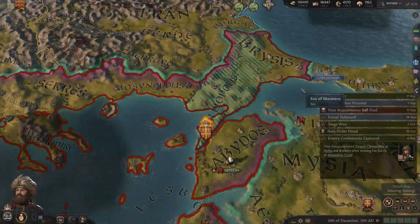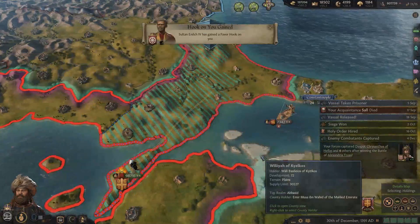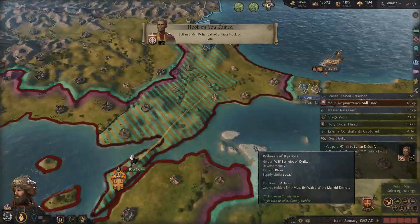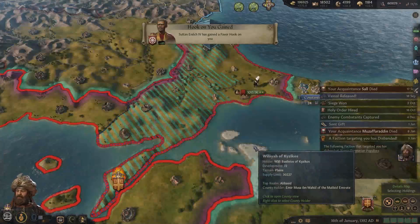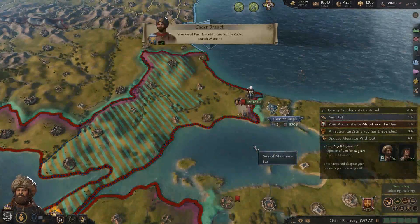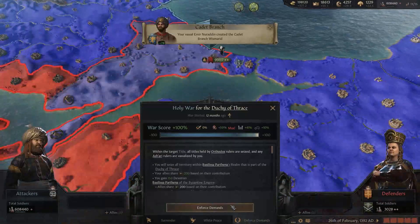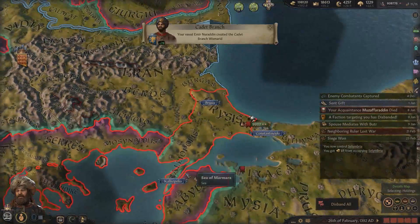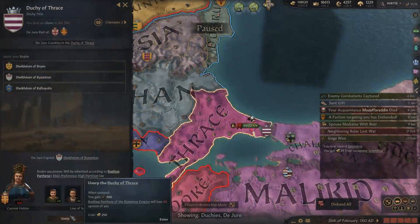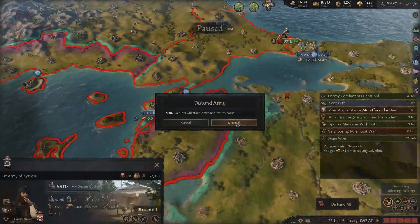Let's go take the rest of the war goal so we can finish this war. You have a hook on me - okay, I'll send you a gift because you're not that fond of me. Alright, that is it - that is the end of this war. Force our demands. What is the kingdom? Duchy of Thrace - we can form this. I really don't want to give up Constantinople - I want to keep that for myself.